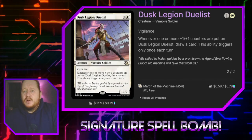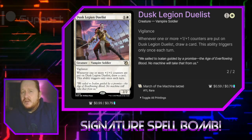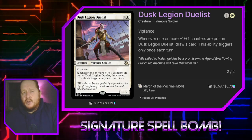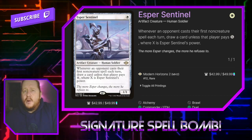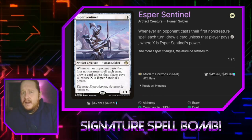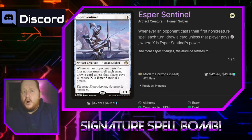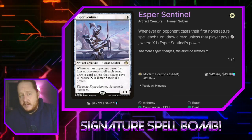Dusk Legion Zealot for one white is a 2/2 with Vigilance that says whenever we put a +1/+1 counter on it, we get to draw a card, though we can only trigger that ability once per turn. If we can find a way to trigger this on our opponents' turns, it's extra card draw. Esper Sentinel for one white is a 1/1 — whenever an opponent casts their first non-creature spell each turn, they have to pay a tax equal to Esper Sentinel's power, or we get to draw a card. By putting +1/+1 counters on Esper Sentinel, we can make it harder for opponents to want to pay that tax and more likely that we'll get to draw all the cards.